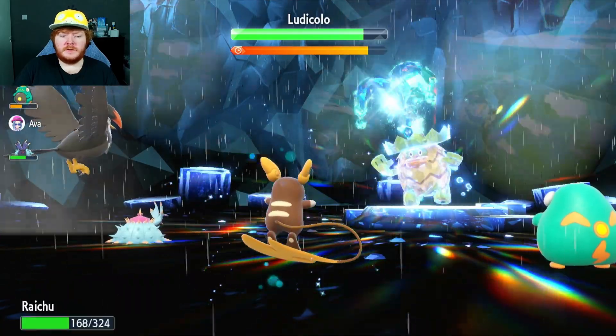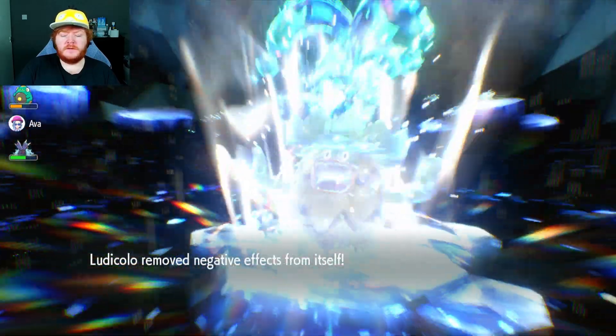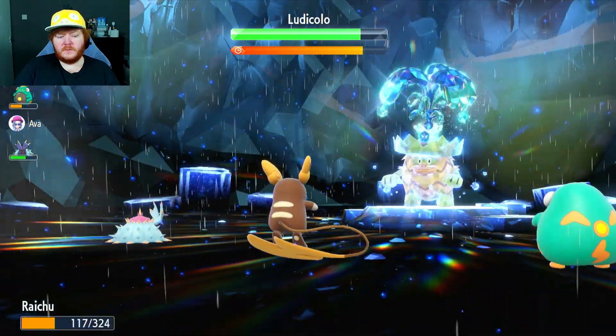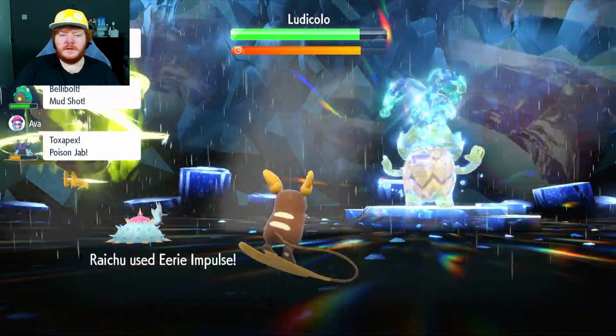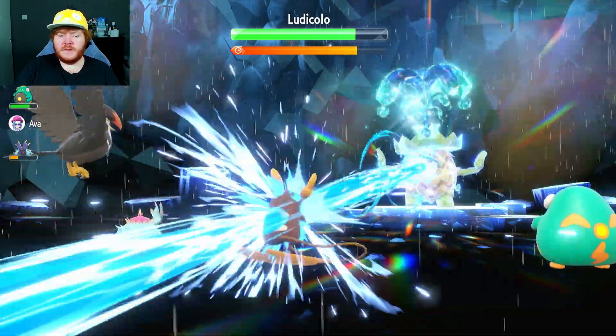Now we're going to use Thunderbolt to see how much damage we do — it does a nice chunk. I haven't got the highest Special Attack in the world but it's going to be enough. He's healing himself — this Hydro Pump is going to do a lot of damage, takes us down to 117. We're going to use Eerie Impulse here to survive this attack.